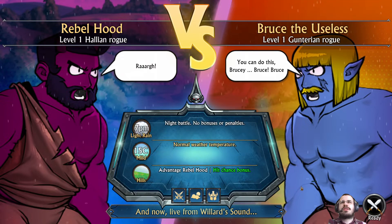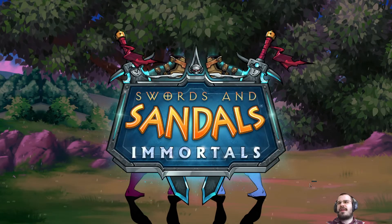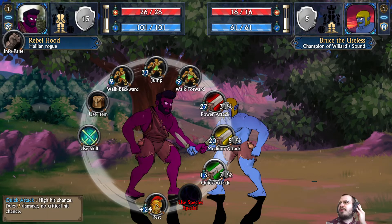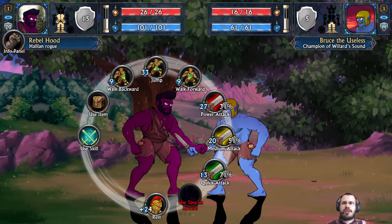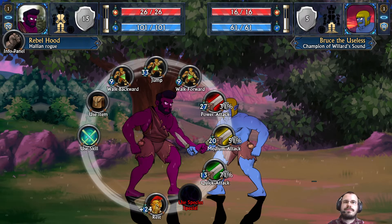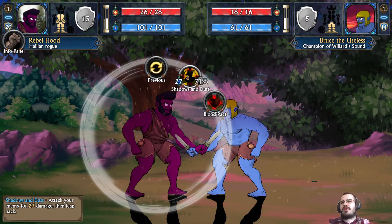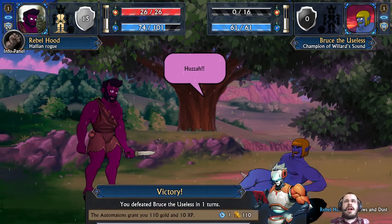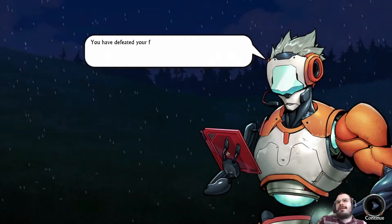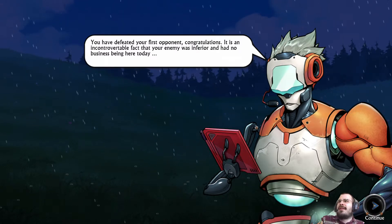So our first opponent here is Bruce the Useless. I don't think he is going to be the one to save this world, so let's let him down easy. There's a bunch of different skills you can use with different benefits. I'm going to go ahead and start with this ability because it does good damage and has good accuracy. I was really overthinking this fight — turns out Bruce the Useless was well named. Pretty garbage. We defeated our first opponent. That was an inferior enemy.